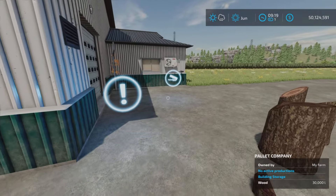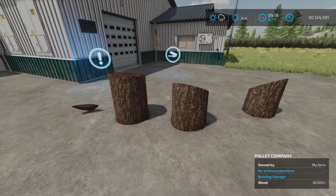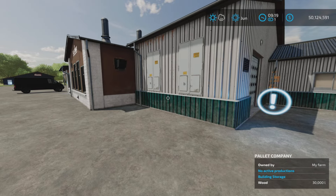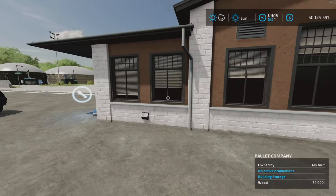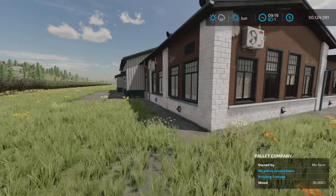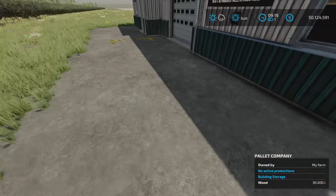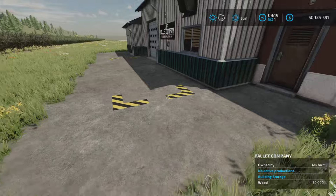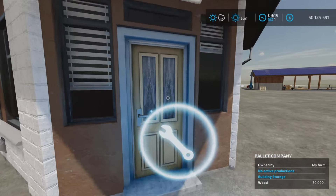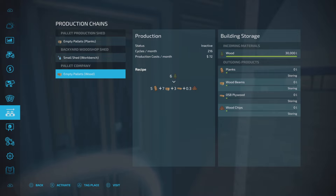Wood goes in here. The only way I can easily get wood is by placing a tree and chopping it down, putting it in there — but that worked well enough. It's a pretty simple building. We have an output area here, and here is the production point.